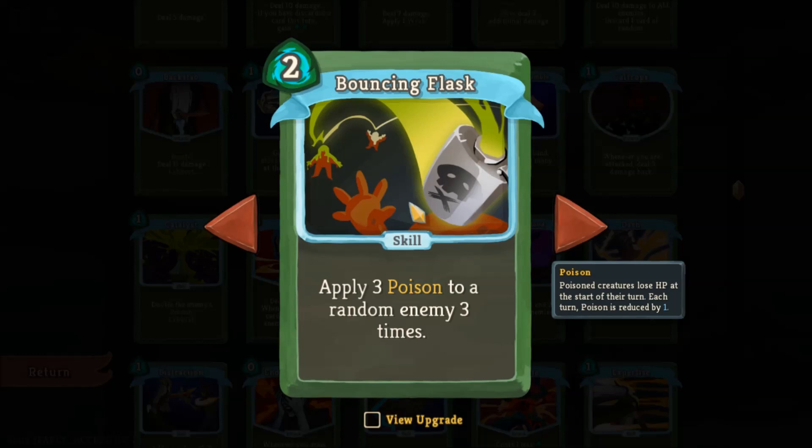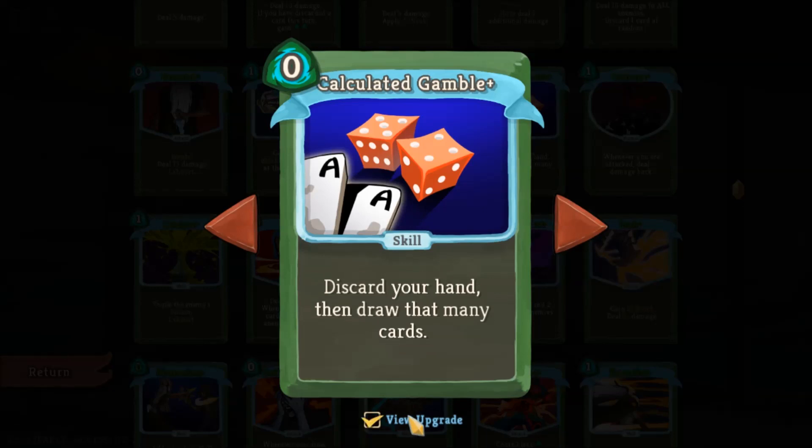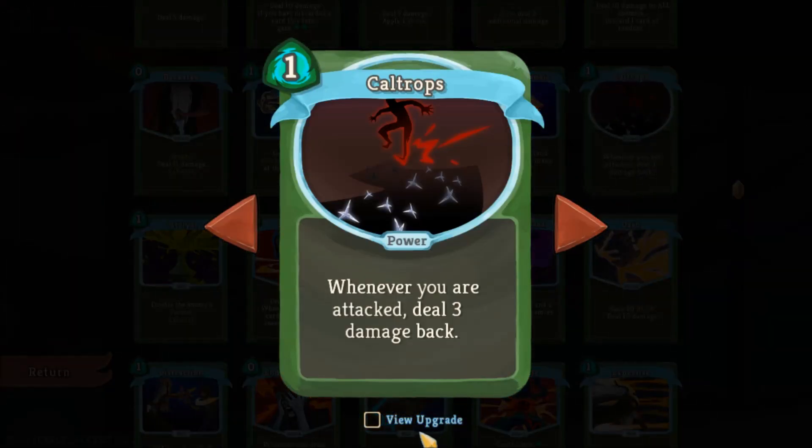Bouncing Flask is kind of risky at two costs, but it can be used to get through enemy artifacts which nullify status-affecting cards. When upgraded, it's basically a way of applying 12 poison to an enemy or group of enemies. Calculated Gamble works for discard-based hands or as an emergency — you must upgrade it so you can keep and replay it. It's used when your hand doesn't work for the situation and you want to redraw. Caltrops, if you can get two or three of them, lets enemies hurt themselves with a high defense strategy.